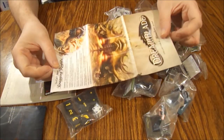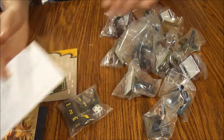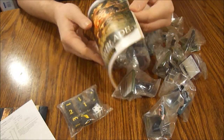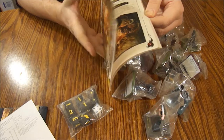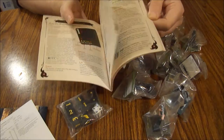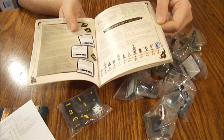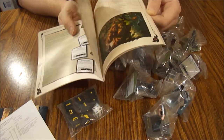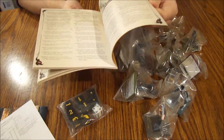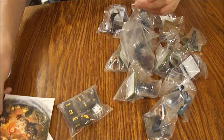We've also got a checklist of all the minis in the set — a little advertising piece that's kind of cool. There's a reply card as well. Then we've got our rulebook, which is really nice quality. It's got a table of contents, color images, explanations of the stands and what the dice do, how to read the map, basic information on how to play, and a little glossary in the back.